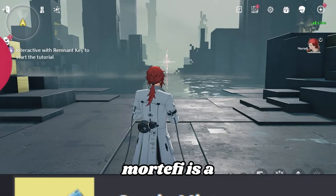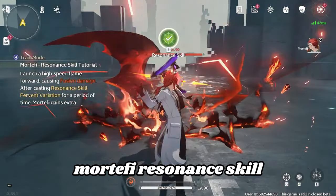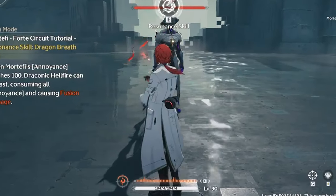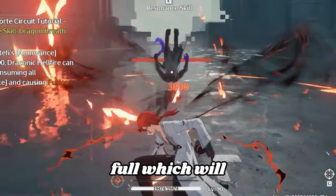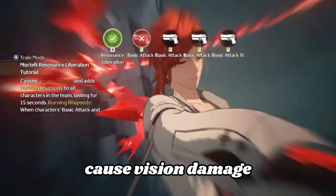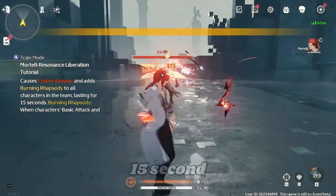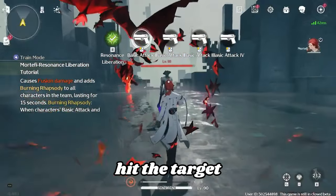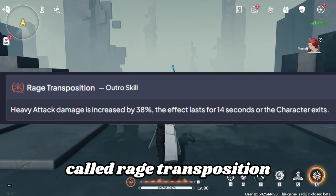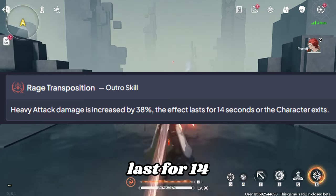Let's talk about Mortify. Mortify is a pistol Havoc sub-DPS unit. Mortify's Resonance skill has two modes: one that is quick, and another at maximum when the bar is full, which deals a lot of damage. His Resonance Liberation, Violent Rhapsody, causes Havoc damage and adds a burning Rhapsody buff to all characters in the team. The effect lasts 15 seconds, and when the character's basic attack hits the target, it will cause Havoc fission damage. His Ultra skill, called Raise Transposition, will increase your heavy attack by 38% and the effect lasts for 14 seconds.